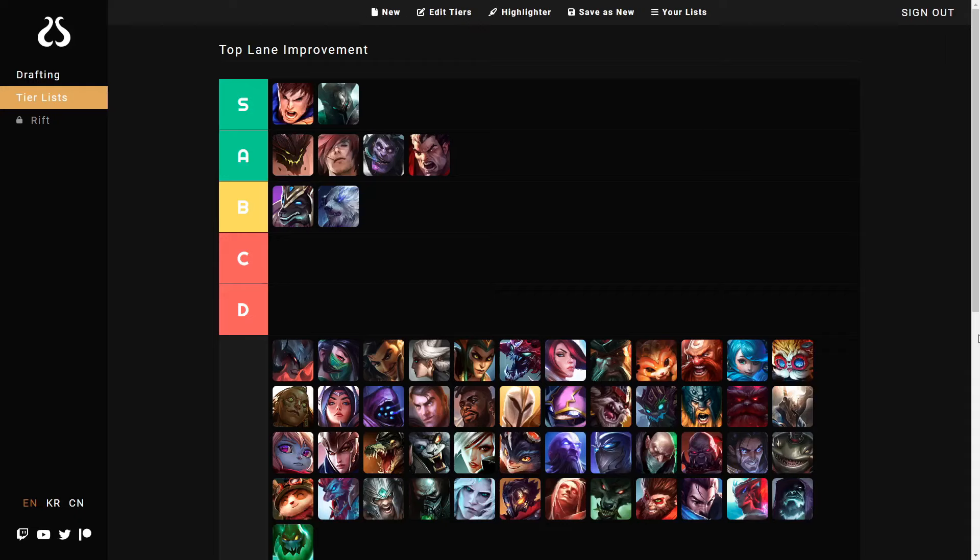Volibear — very simple. The ultimate execution, love that. Bear reasons to trade — got that as well, he's got his passive up. Problem is he doesn't have super great scaling, and it's also very, very hard to freeze on Volibear. So that's one of the reasons I don't love Volibear as a recommendation, but overall he's not terrible.